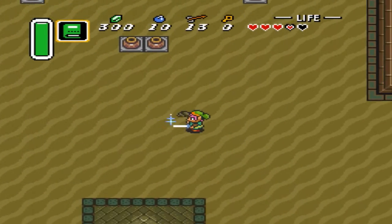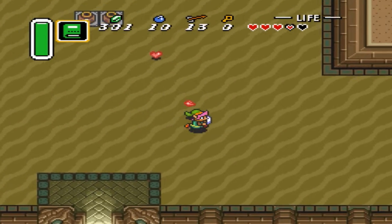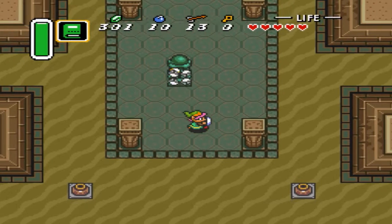These guys go back down into the sand. We kind of came in here at the end of the last episode on accident and I ran back out. So we've already kind of seen the inside. Can I kill this with a pot?